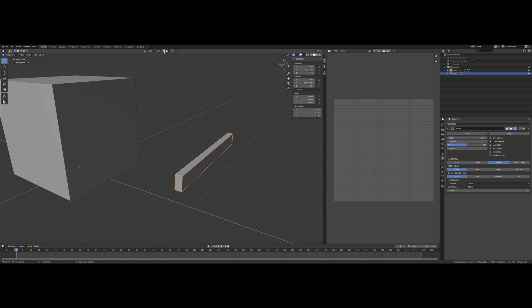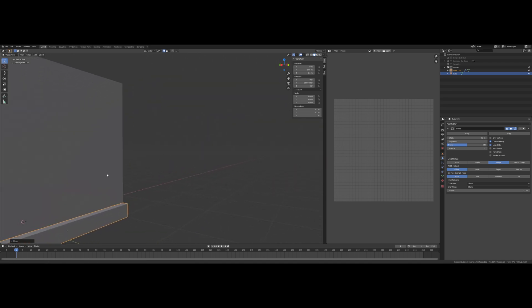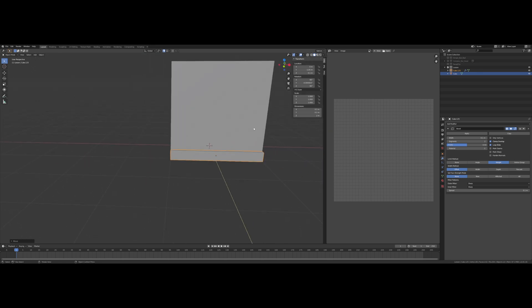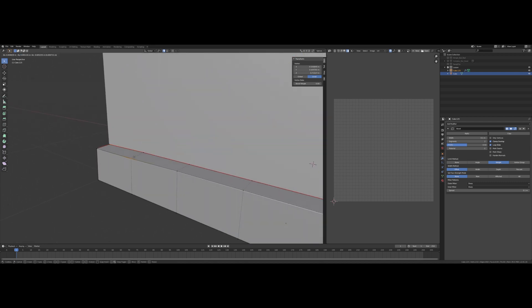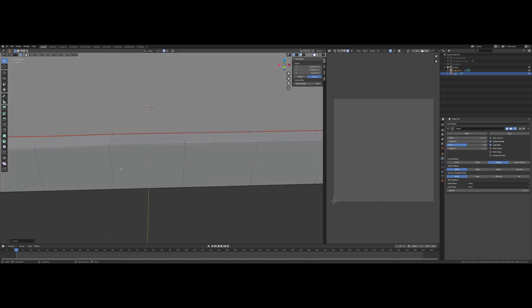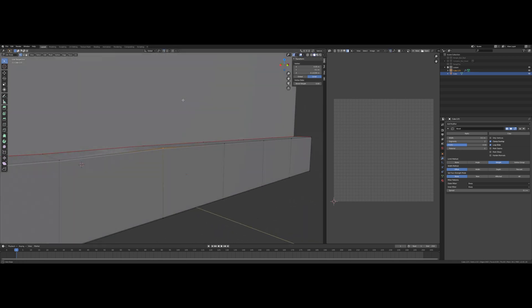Let's turn on snapping and make sure it's set to snap to vertex, then start snapping the plank to the cube. Now that it's on the cube, let's go into edit mode and start deforming this board. To do that, you just grab each vertex and move it slightly. I'll turn off snapping so that doesn't interfere.